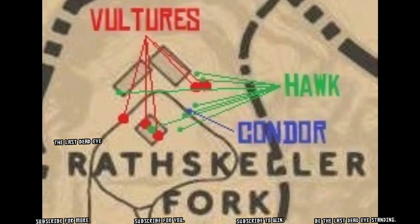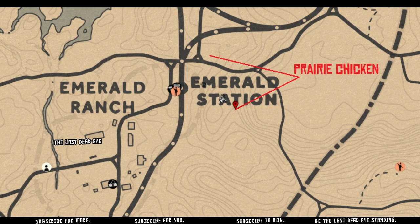Over north of Tumbleweed is Rascal Fork, and there are numerous vulture static spawn locations at Rascal Fork. So you can head up there. There are actually even some that I haven't marked on this map — like the one to the very left, there are actually two spawns there. You should have no problem getting some vultures up there.